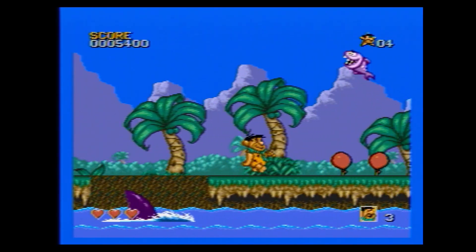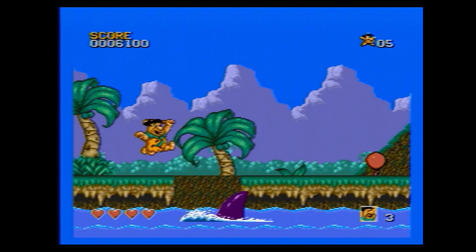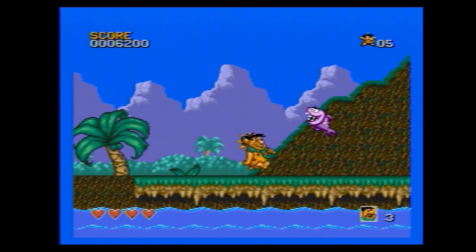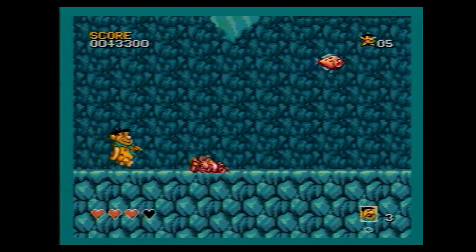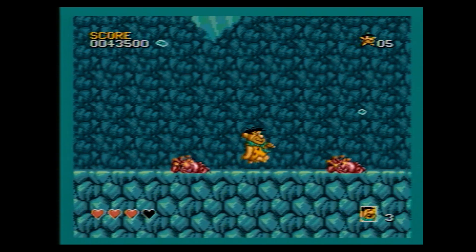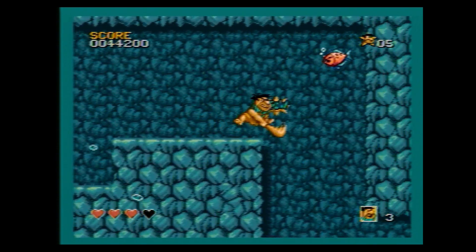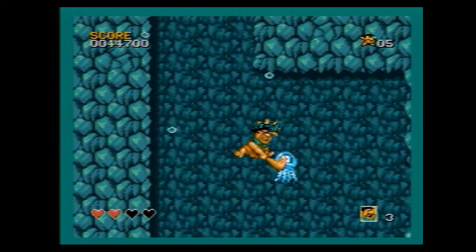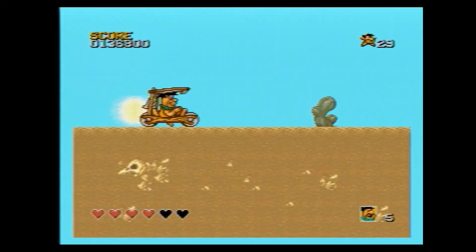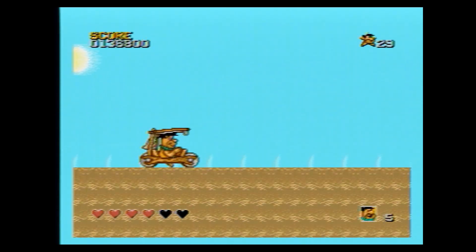This game does not feature any sub weapons — it's just you and your club throughout the stages. The items you'll come across are stars, extra lives, and power-ups which increase strength. You'll also find heart containers which increase your maximum health. If you die, you'll lose a heart container, which will lower your maximum health, although this game does offer plenty of heart containers throughout all stages. This game does not feature a password system and you do not have unlimited continues, which means you'll have to beat this in one setting without making too many mistakes.